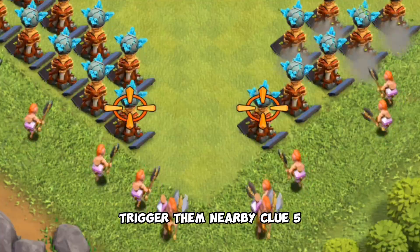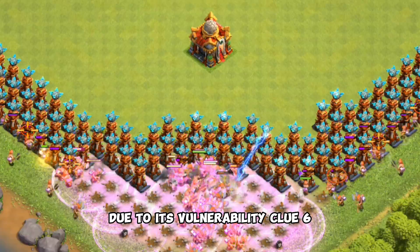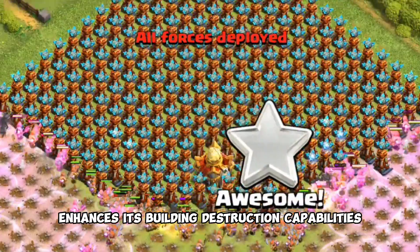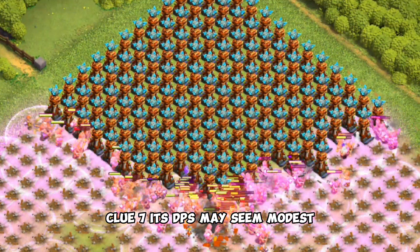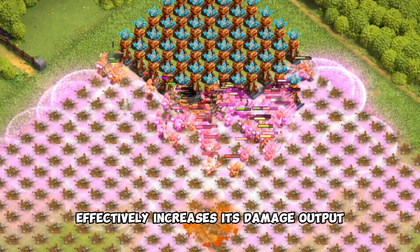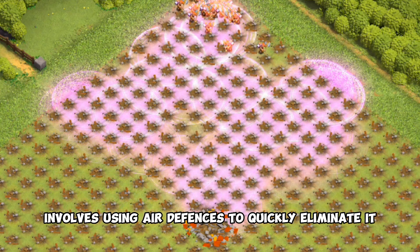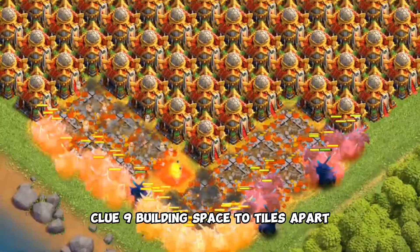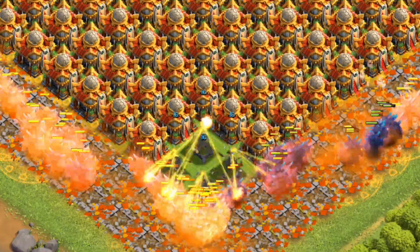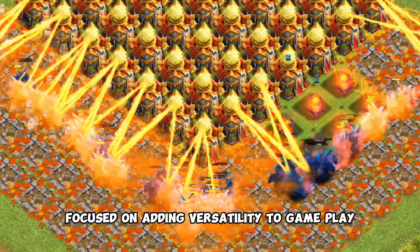Clue 5: offensive strategy involves keeping it clear of air defenses due to its vulnerability. Clue 6: pairing it with the Grand Warden enhances its building destruction capabilities. Clue 7: its DPS may seem modest, but its chain lightning effectively increases its damage output. Clue 8: defensive strategy against it involves using air defenses to quickly eliminate it. Clue 9: building spacing tiles apart can disrupt its chain lightning attack. Clue 10: introduced as part of an update focused on adding versatility to gameplay.